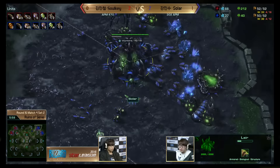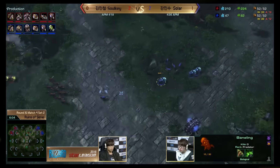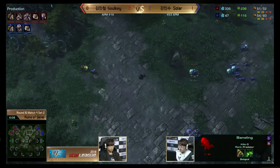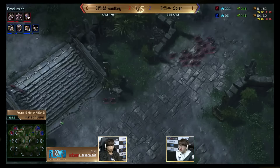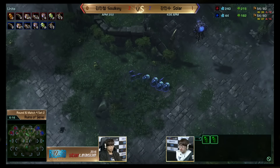Third base and a Roach Warren comes up for Sulky versus a Spire play from Solar. This game will most likely be determined by whether Solar gets the Mutalisks out in time to do damage, or whether Sulky kills him with an overwhelming amount of roaches off three hatch. It basically comes down to roach versus mutalisk — which one comes out on top.